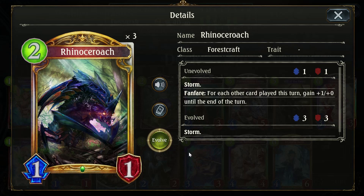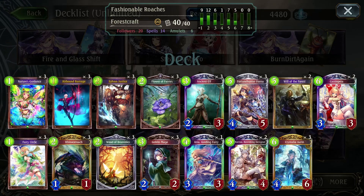Rhino Roach is the big star of the deck. For every card we played this turn it gets plus one attack until the end of the turn, and it has Storm. As you saw, that means on turn six you can win, turn seven you can win, turn eight you can win. I believe the fastest you can win is turn six: Fortune Hunter Fina on five, before that you played Flower Fairies and bounced it back, and then you generate a whole bunch of zero-cost cards — Fortune Hunter Fina gets us a zero-cost Goblin Mage, and then it's Goblin Mage, fairies, roach roach roach and you win on turn six. I find I average turn seven as my win turn; on turn eight a mediocre hand is fine.